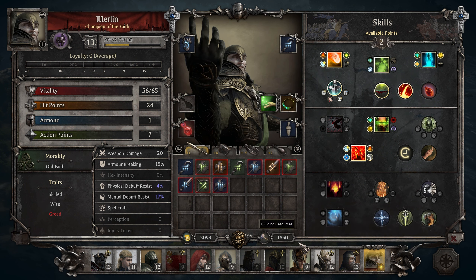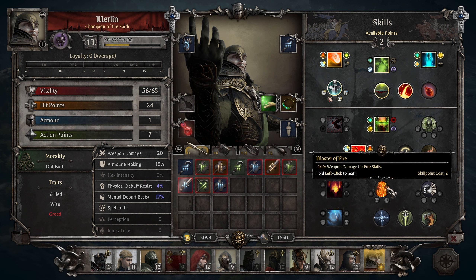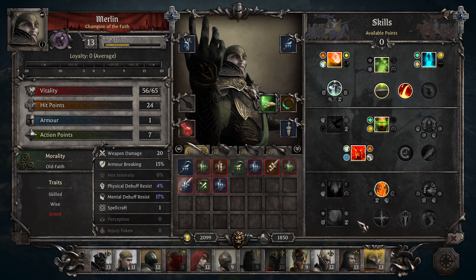Merlin — you have a lot of fire going on here. So what do we have: Master of Fire — 10% weapon damage for fire skills. I'm gonna go with that.